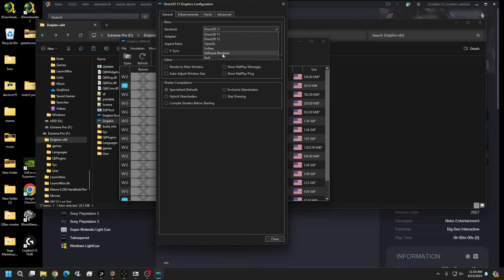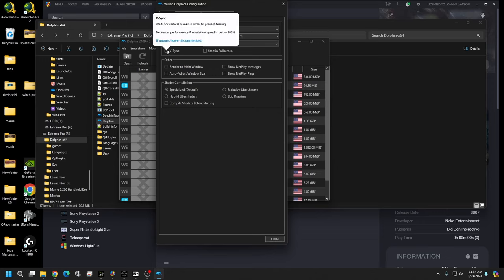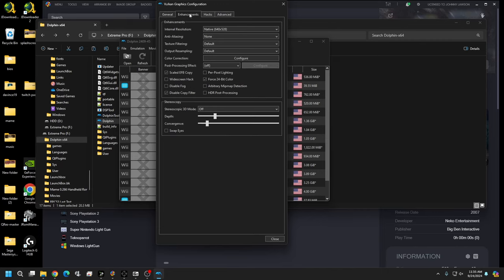Go to your Graphics settings. With this version of Dolphin you can run Vulkan — I find that has the greatest capabilities. Set the adapter to your graphics card. Change the aspect ratio to 'Stretch to Window', enable V-Sync to prevent tearing, and enable 'Start in Fullscreen'. Then close that out.